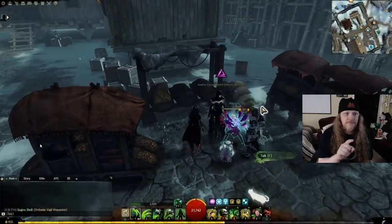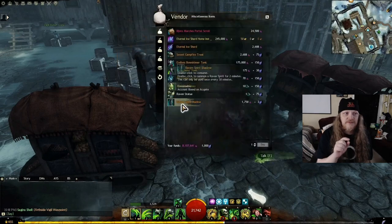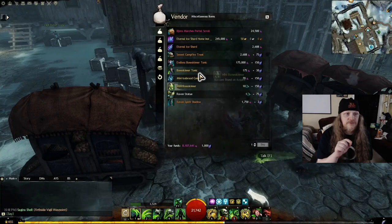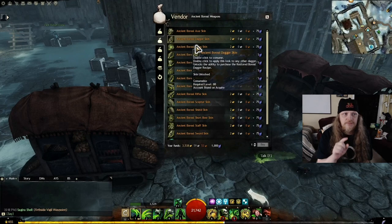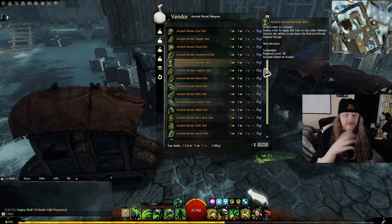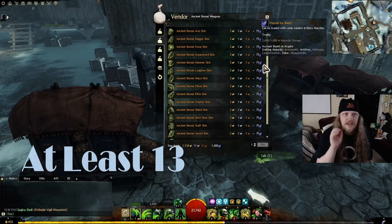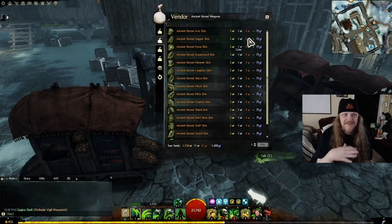This Annette person is your vendor — she's going to sell you what you need. Go to tab two of her inventory and she sells these Ancient Boreal weapons skins. You need to get enough of them, and you're going to need Eternal Ice Shards to buy those. So you'll be doing a lot of Bjora Marches content to accumulate those, but it's not hard.